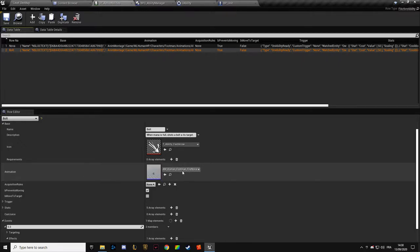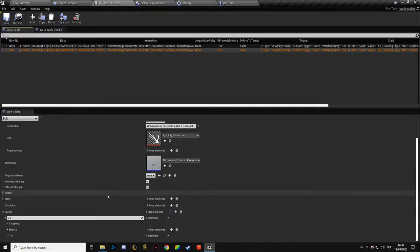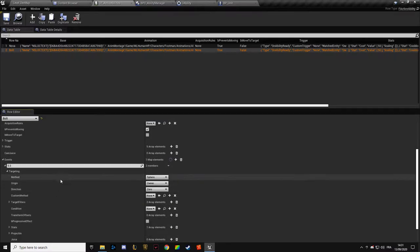We're going to use the same animation, and what is going to change is the targeting method. We're going to have a homing projectile. You might wonder: what is the difference between a homing projectile and a regular projectile? A homing projectile can't miss. For example, ranged attacks from RTS games like StarCraft II can't miss, but some can. So homing projectile is the one that can't miss, and projectile is the one that can.